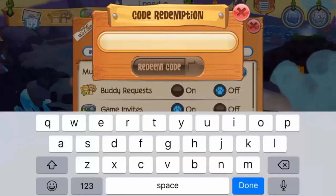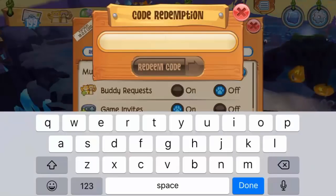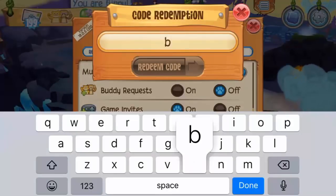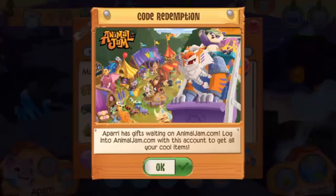Now I'm going to give you a ton of gem codes — and when I say a ton, I mean a ton, so be prepared to type away. The first one is the code 'bats', which will give you a solid 500 gems. 500 gems is actually a good amount in Animal Jam Play Wild.